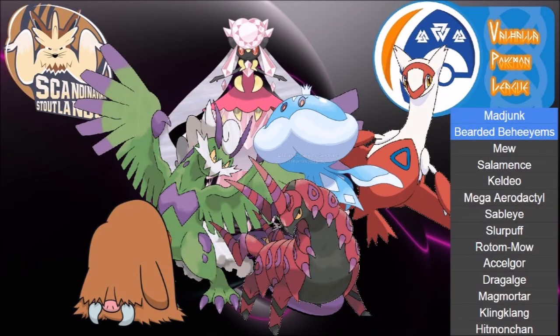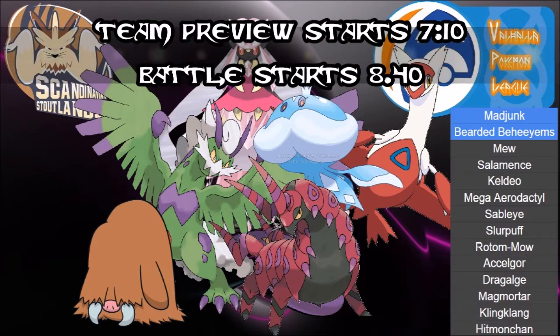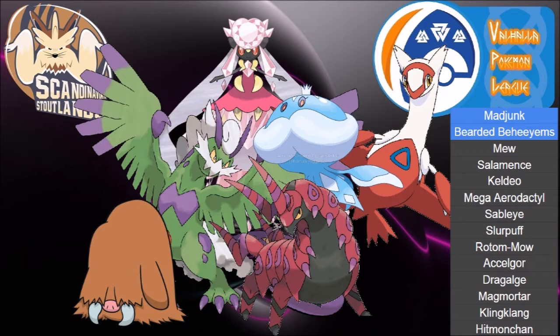Welcome to team analysis and battle with the Scandinavian Stoutland and Sky Render. You'll see on screen where the battle starts in case you're not interested in how I'm going to defeat Mad Junk. It's a bit tricky doing this because I make the team analysis before the battles, but I decided I have to switch things up by recording this, having a battle later in the video, and figuring out things from there.